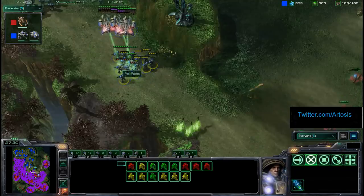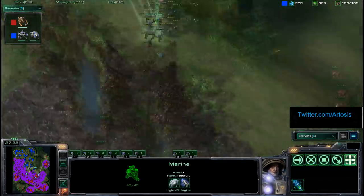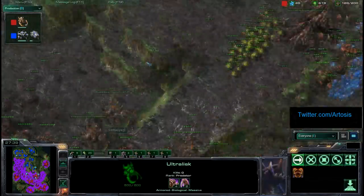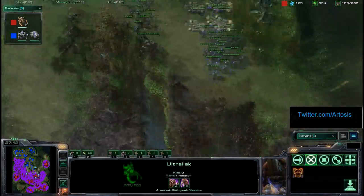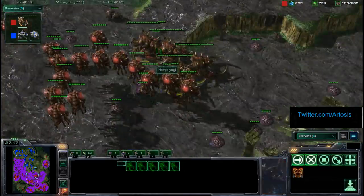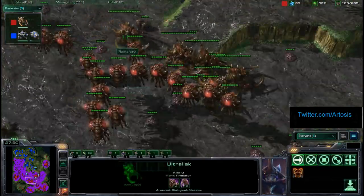Just tons of Ultras coming out for Ret, dealing damage to Polt Prime's Marines. Polt only at 103 supply, 183 for Ret. Just kind of waiting for him to finish the game off — come on Ret, finish the game off, this guy's dead.